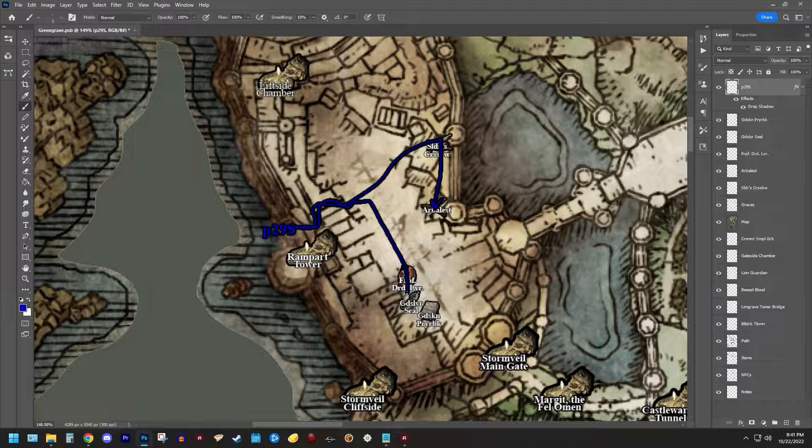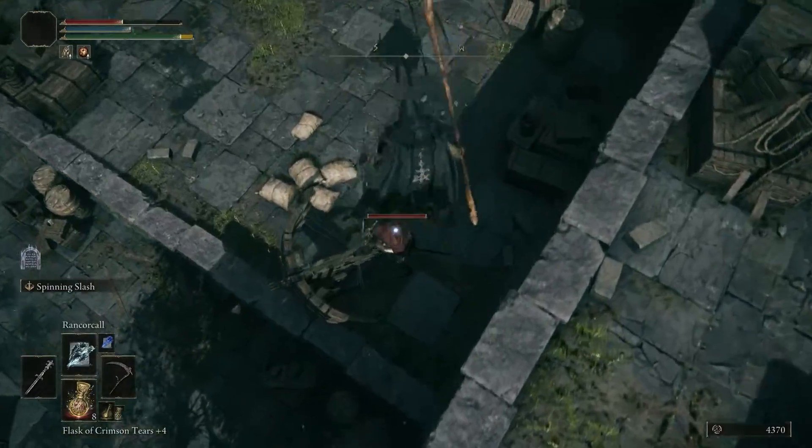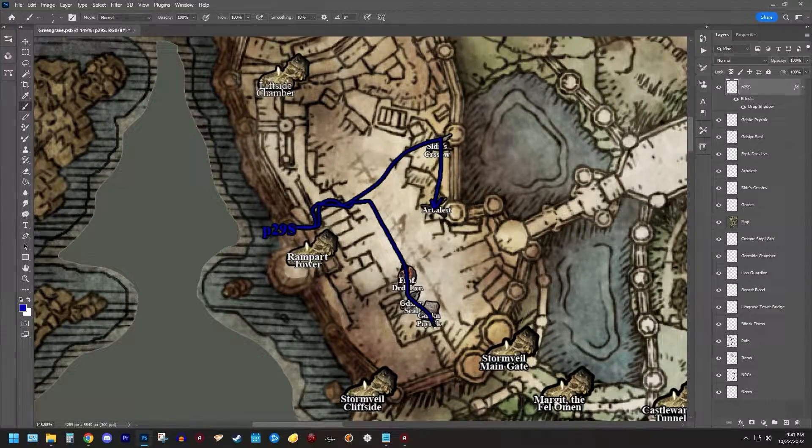The path, turns out, led to a spot perfect for getting the drop on some more Ballista men — one of them quite literally, and another by spells. After clearing them out, we headed into the Gateside Chamber, where the portcullis is raised and lowered, which had a common or simple garb, and the Gateside Chamber Grace.